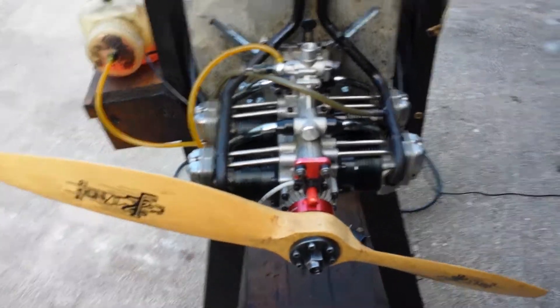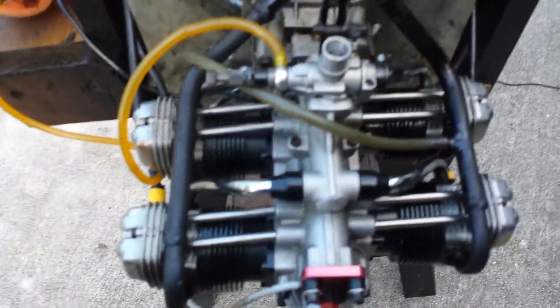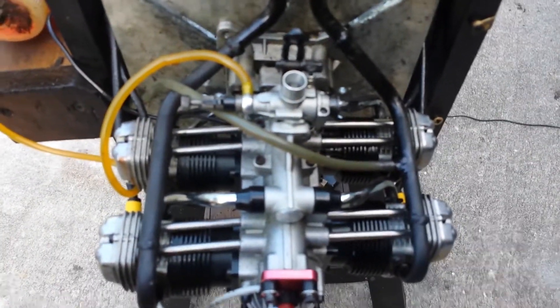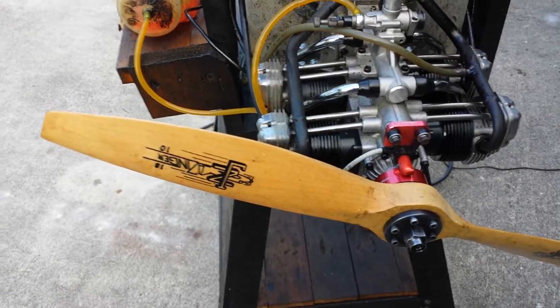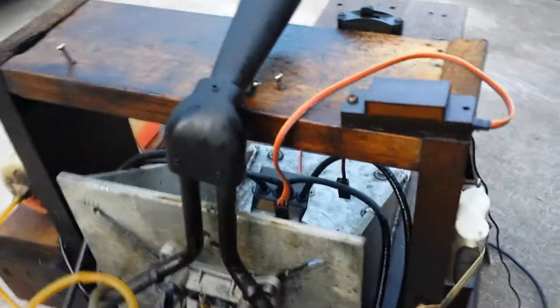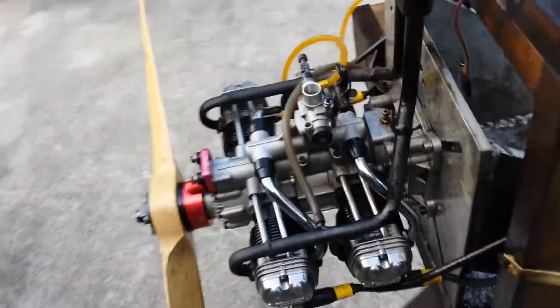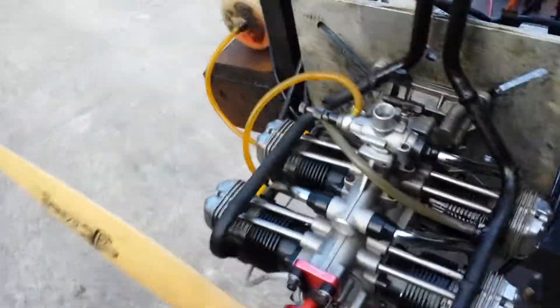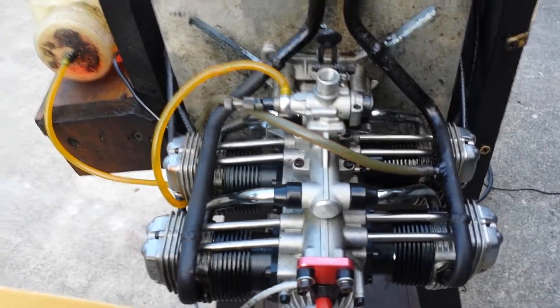So as you can see, once again it's the beautiful OS Pegasus 320, running on glow this time. The prop is an 1810 Zinger prop, with the system that you can see here — it's a four-cylinder independent fire. I'm happy with this one, I can say that I'm happy.